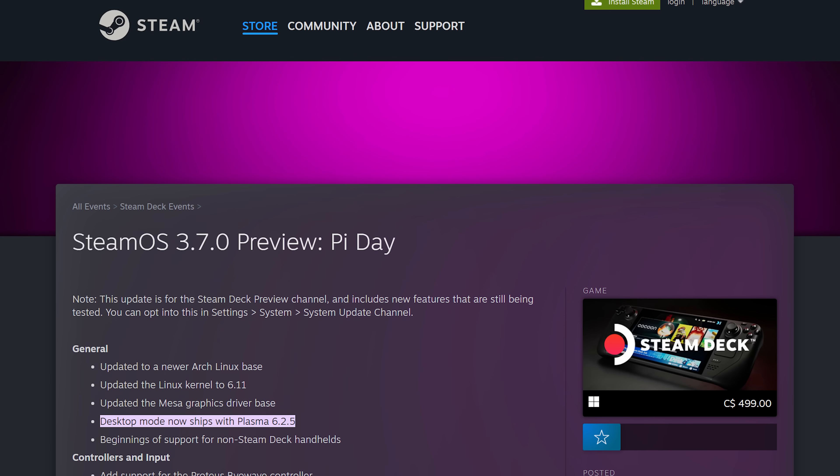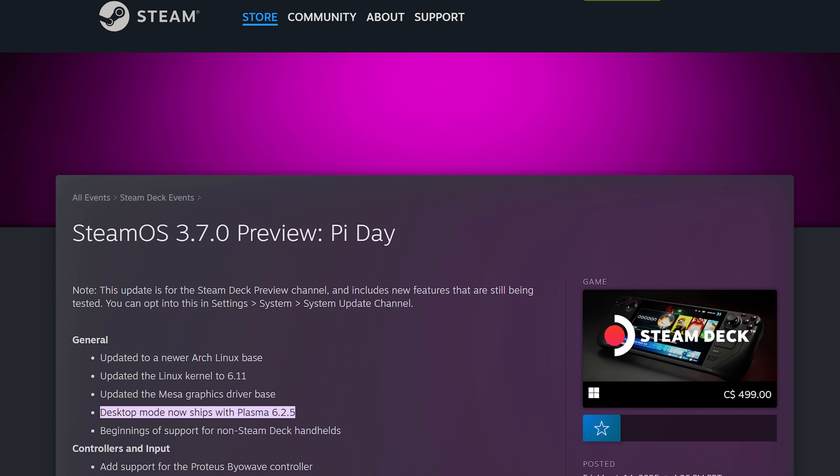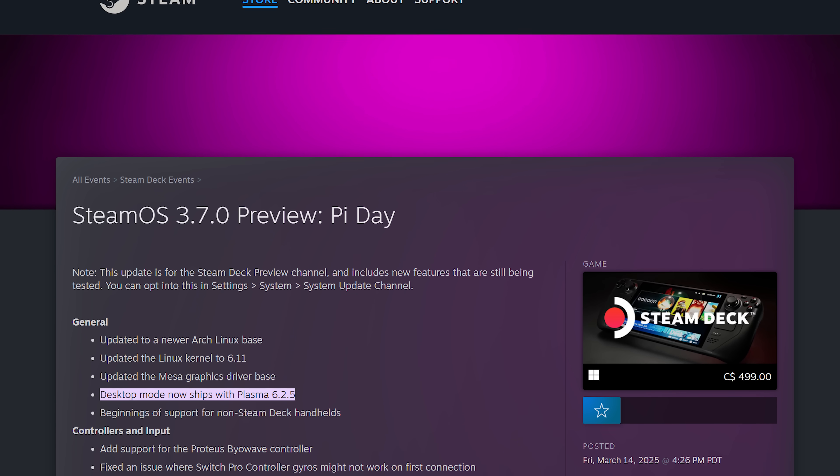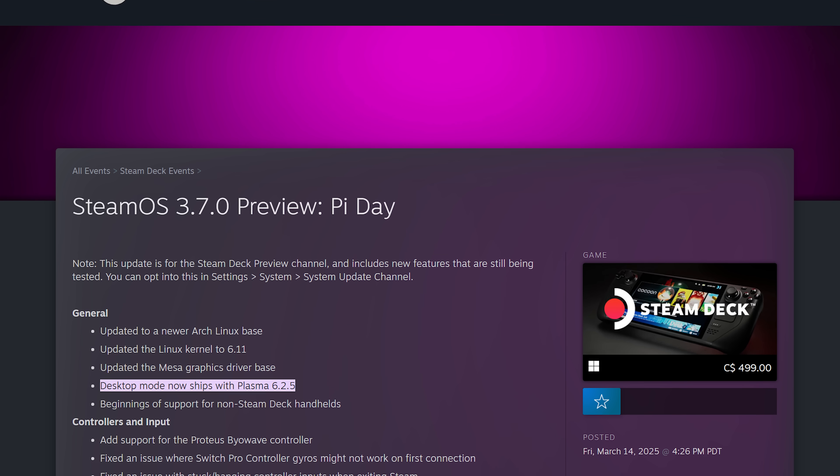But beyond just handhelds, SteamOS 3.7.0 Preview pushes the war against Windows forward by upgrading from Plasma 5.7 to Plasma 6.2.5, allowing for a more full-featured desktop mode.